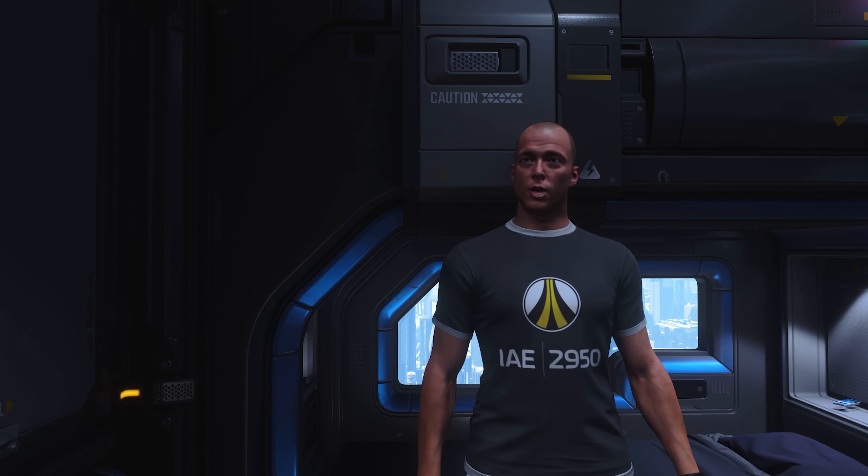Hello and welcome to some more Star Citizen. It is day 10 of the Intergalactic Aerospace Expo and it is the Best in Show day. We've got some new skins for some of the ships, we've got all the ships that were previously rentable. You can go and purchase anything you want on the Star Citizen website. Let's take a look and more.